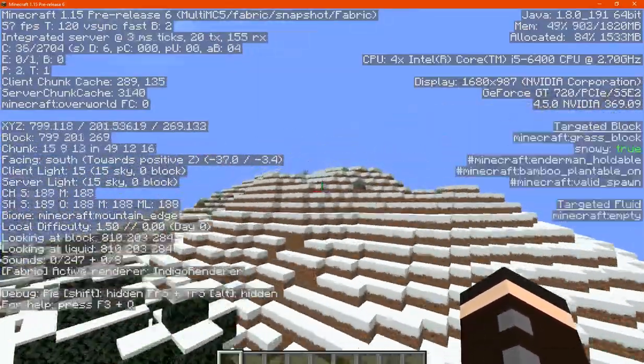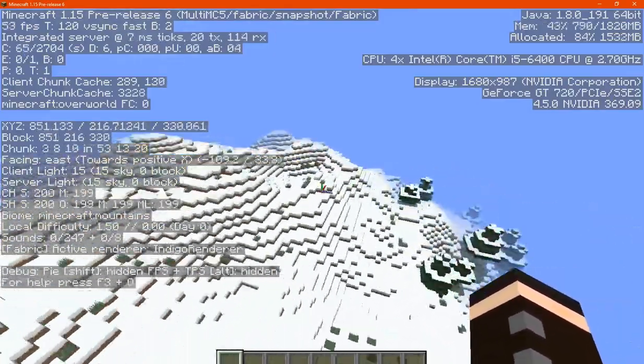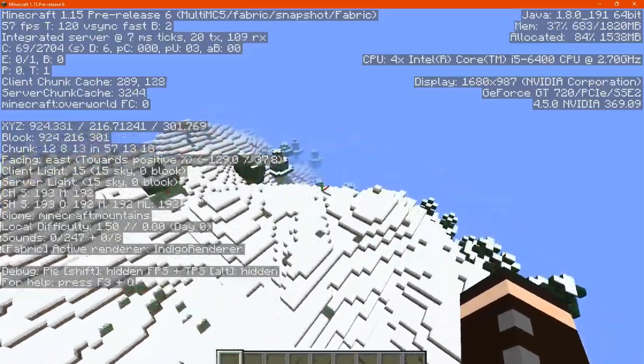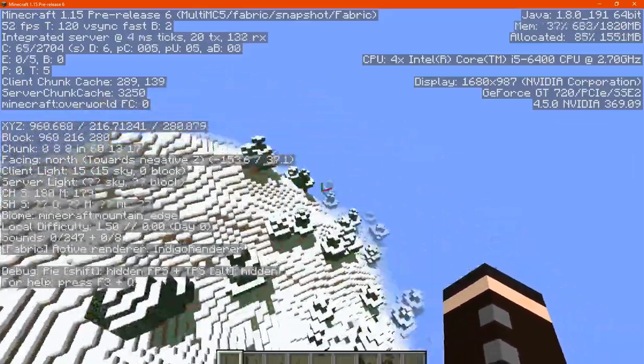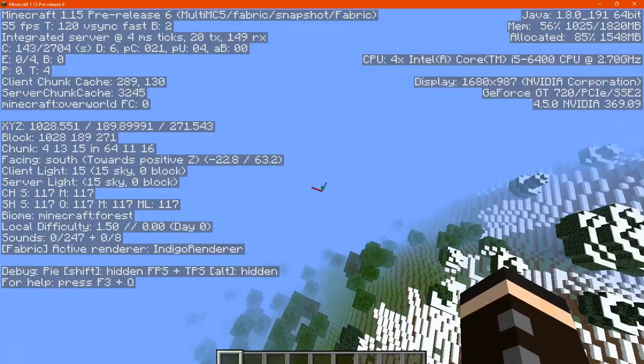You can see the mountain edge above the typical elevation you would have in the world. Go a bit higher and you can see actual mountains, around the 200 to 220 mark, 210 or so.